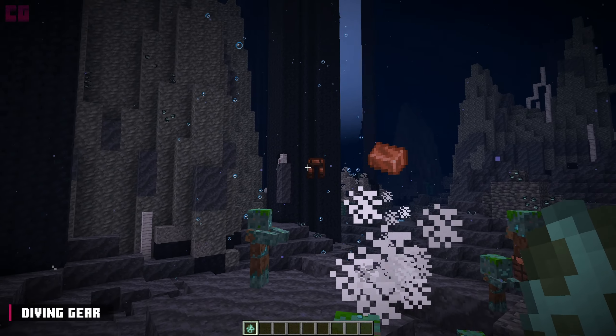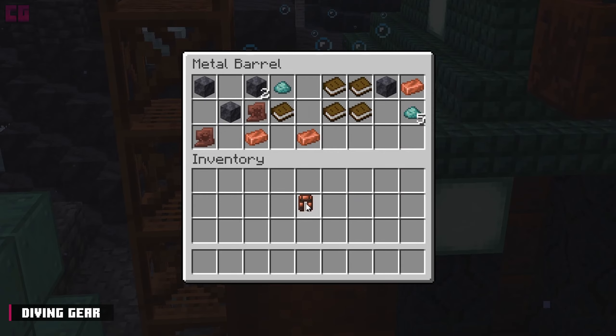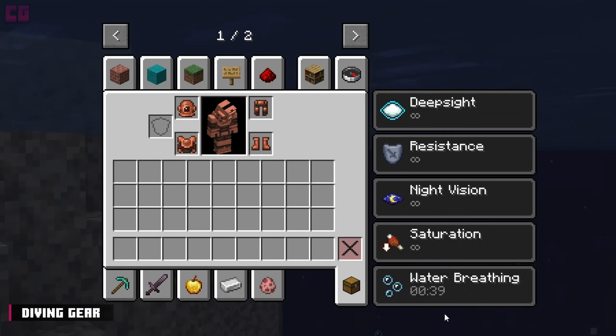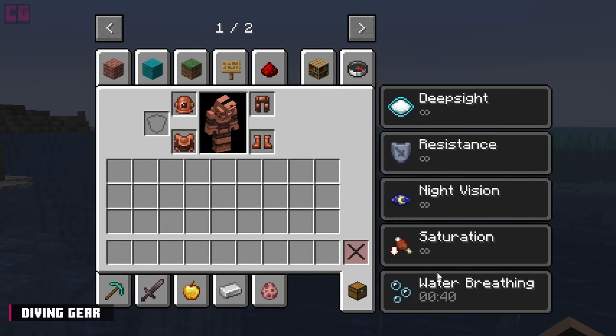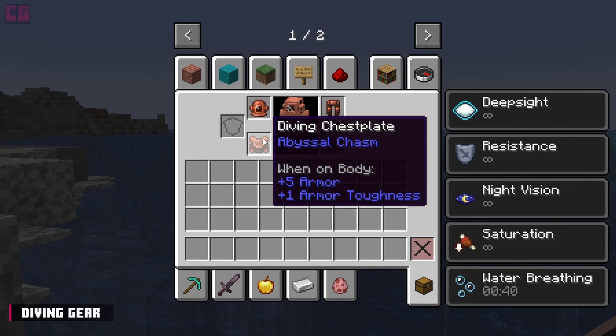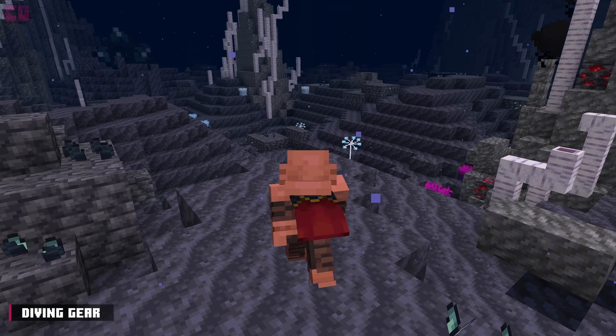Drowned that spawn in the Abyssal Chasm have a chance to wear Diver Gear, and they might drop it upon death. Abyssal Ruin chests may have this gear as well. The total set gives 15 armor and 1 armor toughness. The helmet gives an additional 40 seconds of underwater breathing, with the timer replenishing automatically when out of the water. The chestplate gives 1 point of armor toughness. The leggings give plus 0.5 swim speed. And the boots grant immunity to muck slow.